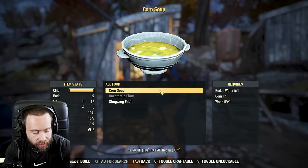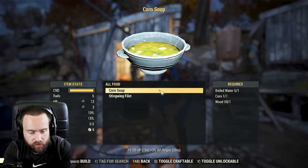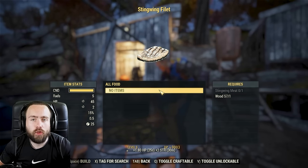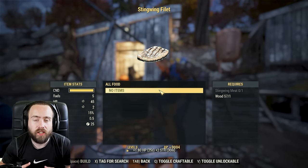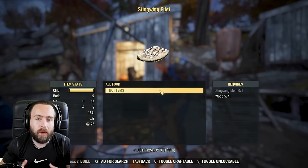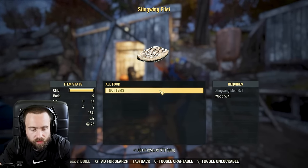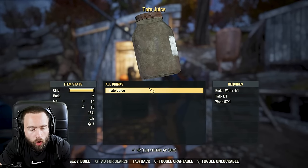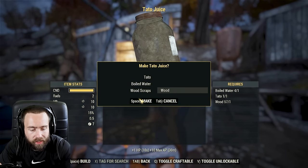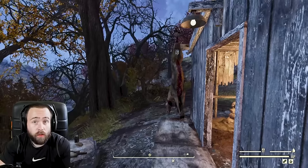At the cooking station, go to All Food and press Q to toggle craftable - this shows everything you can craft. It used to be required to eat and drink, but that's no longer the case. Now you can cook food for the extra stat boost or sell it for caps. I like to sell them early game to get as many caps as I can. You can also do All Drinks and toggle craftable.